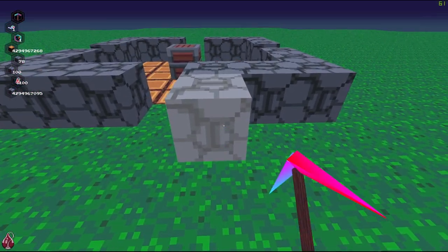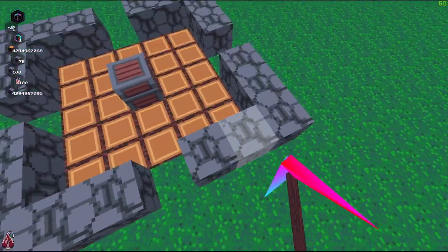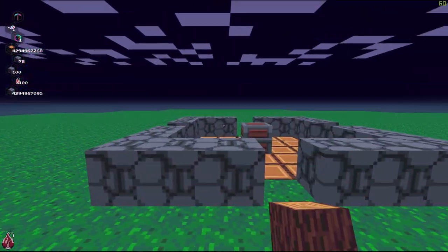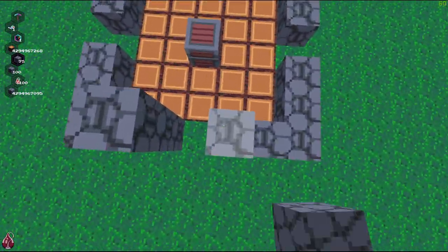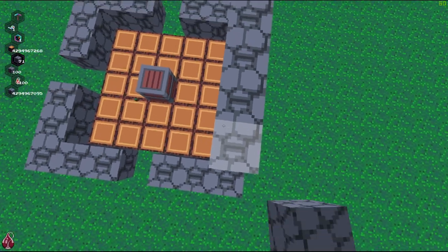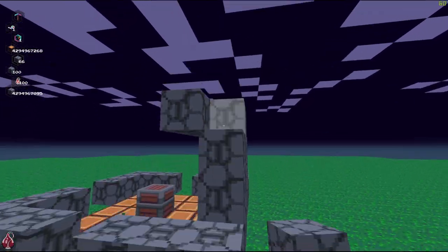For the first layer you just want to make this form — you want the door to be in the middle and you want it to be five wide on the inside. Then for every single layer what you want to do is go two up, and then make the door two high and everything else should be one higher so you can have some jumping space.